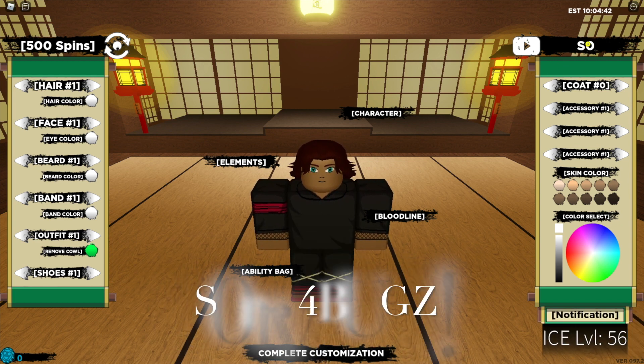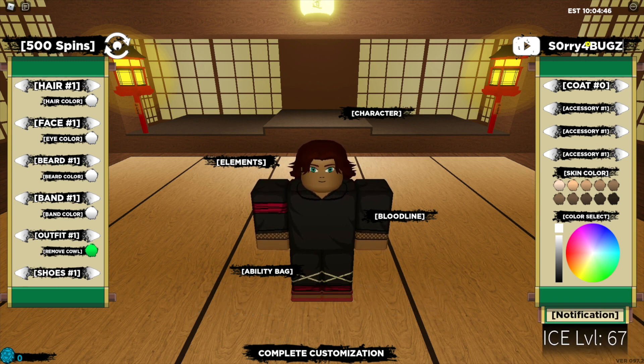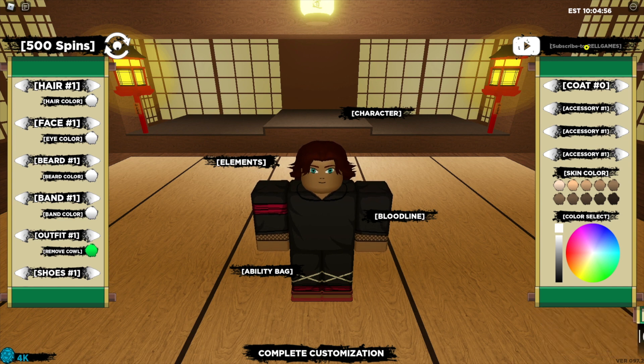The next code is "s0rry 4 bugs" with an exclamation mark at the end — that's with a zero in "sorry" and the number four before "bugs" — and that code has been accepted.